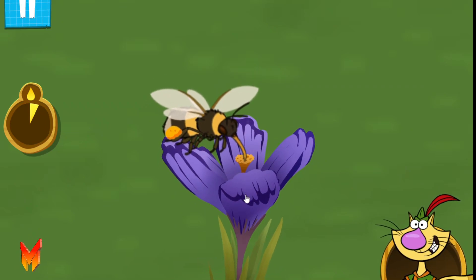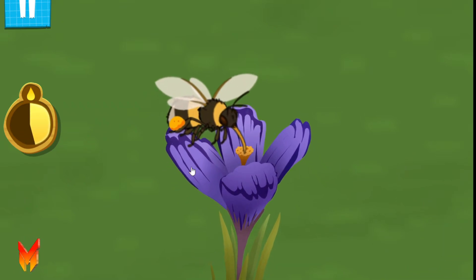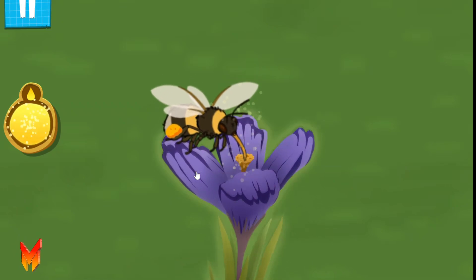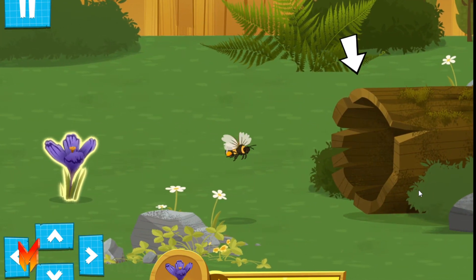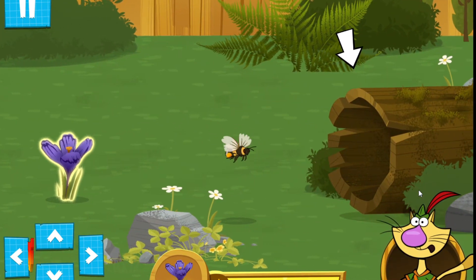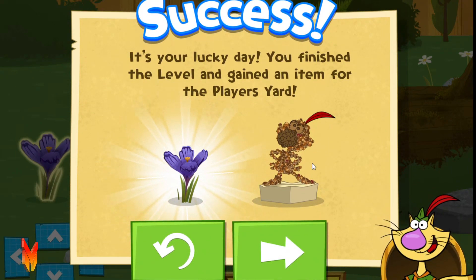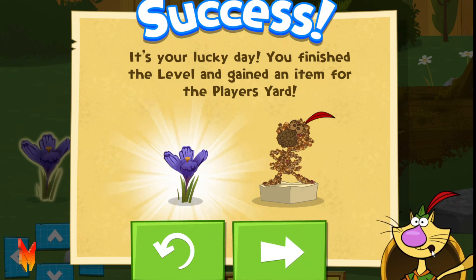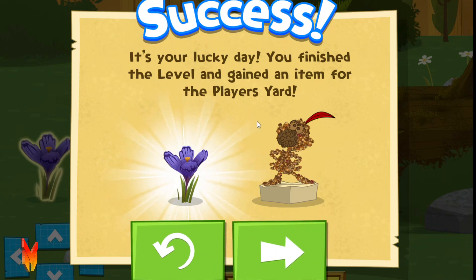Hit the flower to start collecting nectar. Some bees make their nests in hollow logs — fly into it to finish the level. Could there be anyone better? Our little bee ate all the nectar it needed.